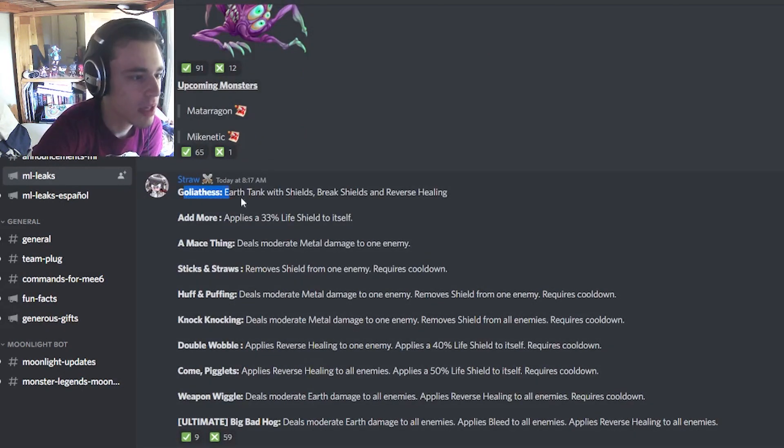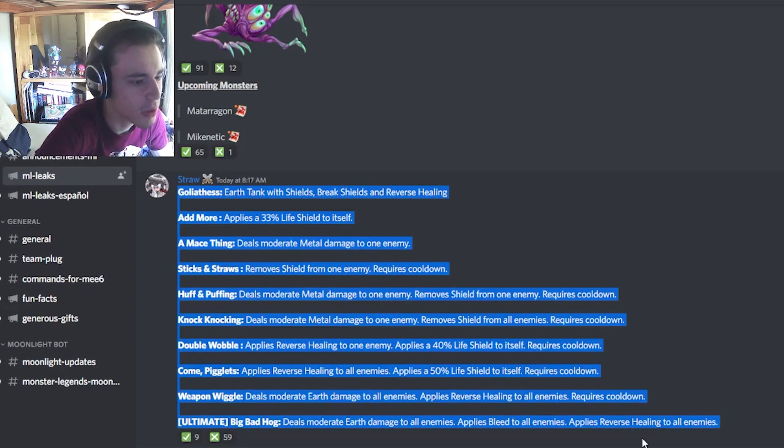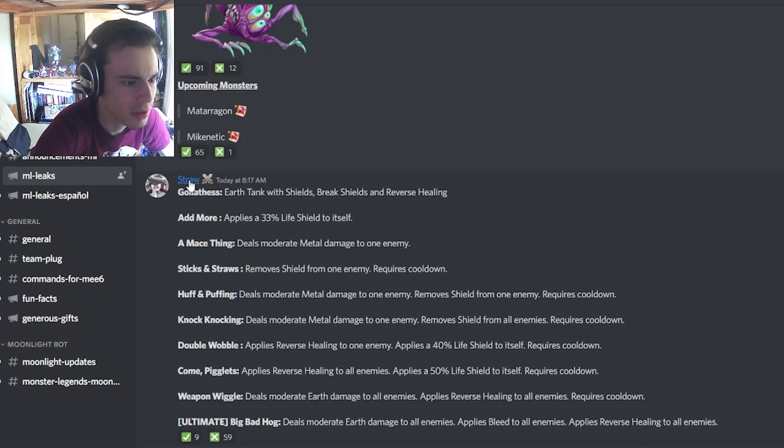Then we have a new moveset for Goliathus, which is going to be an earth tank with shields, break shields, and reverse healing. It looks like she can apply shields, she can remove shields, she can do quite a bit of damage too — she's got some moderate metal damage. She can also apply reverse healing and shields to herself, and she has an AoE moderate that also has AoE reverse healing, which is pretty good. So an all-around decent monster, though she doesn't seem super good or really even good — but she's alright.